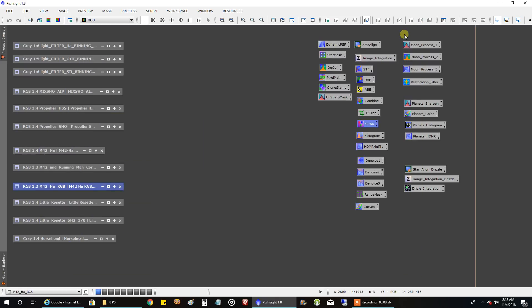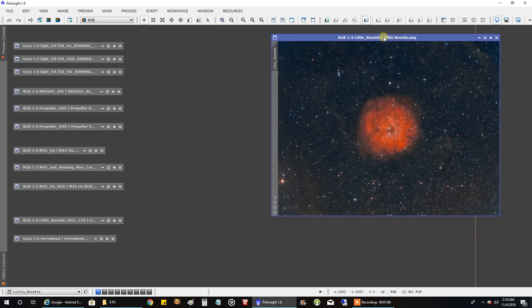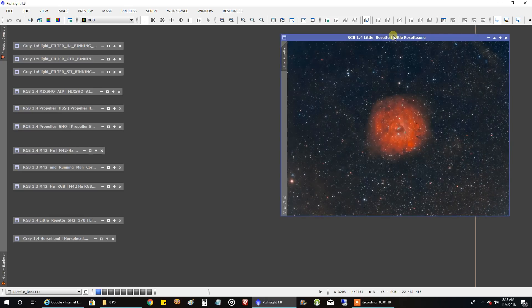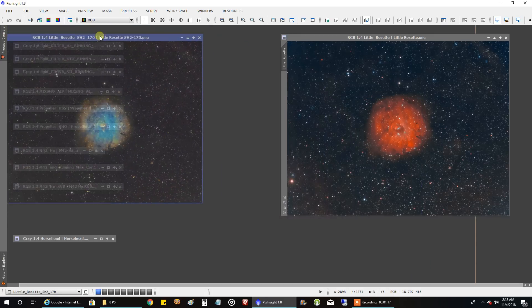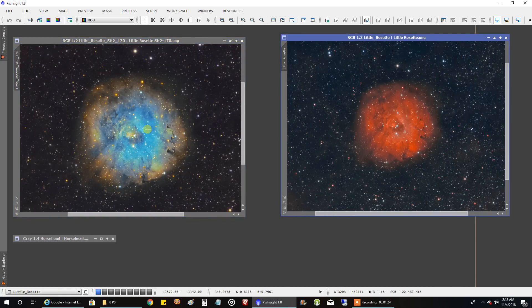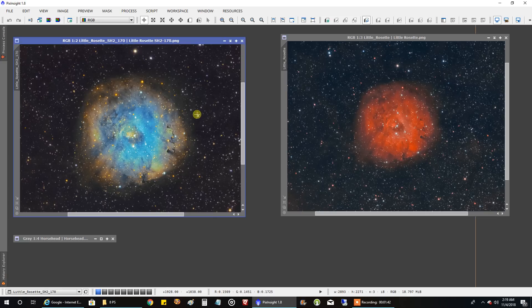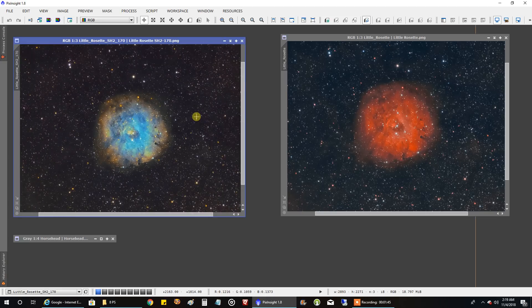I made a video already about the Little Rosette Nebula. That was an HOO version with HA in red and oxygen in green and blue. But I had time to go back and capture sulfur, and this is how it looks with that added. The one on the right is the one I made a video for, but the one on the left — the full Hubble version — is the one you probably haven't seen before. I think the one on the right had maybe a bit more of a natural look to it, whereas the Hubble version is totally false color, but I still like it.